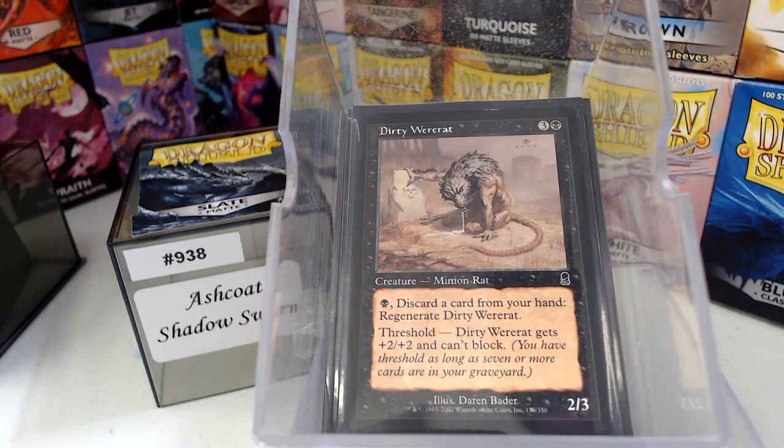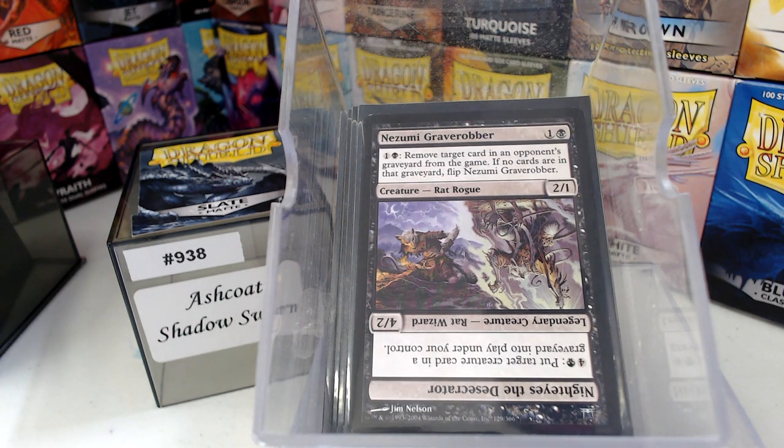The Dirty Dirty Ware Rat. Nezumi Grave-Robber is just another one that is great — you spend two mana to remove target card in an opponent's graveyard from the game. If no cards are in their graveyard, flip it. When you flip it you get: five mana colon, put target creature card from a graveyard — not just yours, your opponent's as well — onto the battlefield. That works wonderfully.